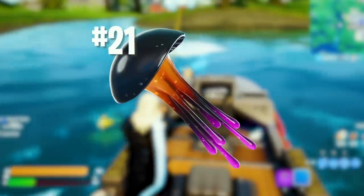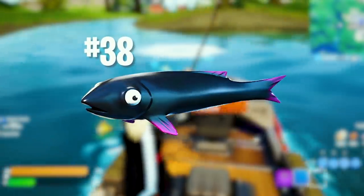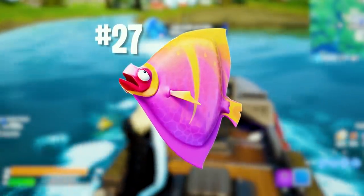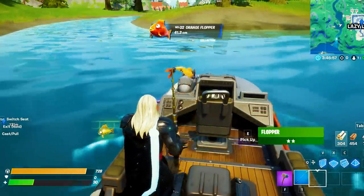Finally, the dark vanguard jellyfish (number 21) and the black small fry (number 38) can only be found at night. The pink shield fish (number 27) needs a pro fishing rod. All the other fishes can be found anywhere, at any time.